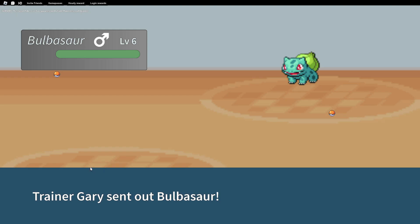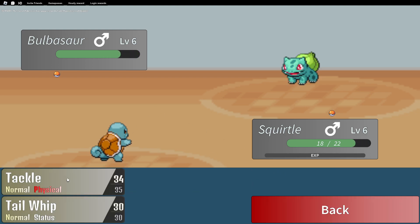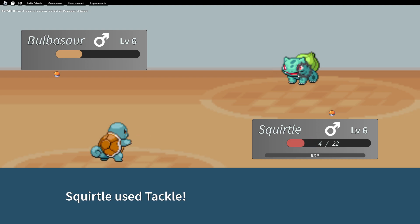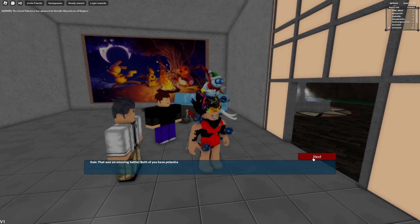Now we're battling Gary. Gary is so mad, like I stole his lunch money and now he's gonna battle my Pokémon. He's literally gonna lose — his Bubble Sword is so bad. He missed! See, he missed. And I won the battle. I actually won the battle. Easy guys, easy.